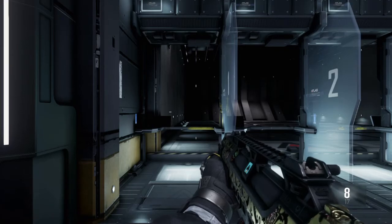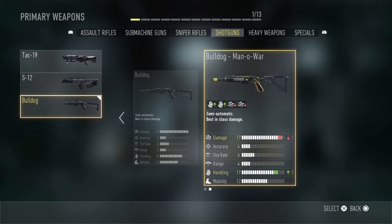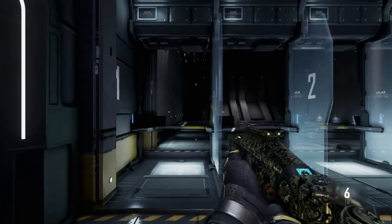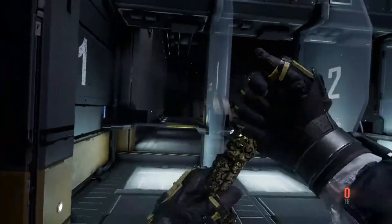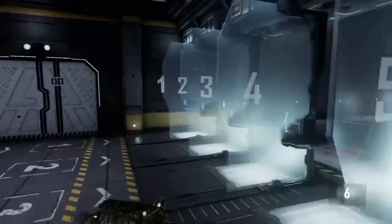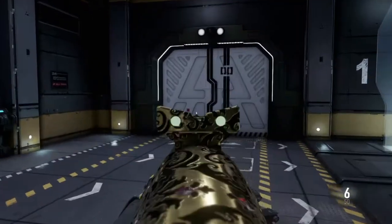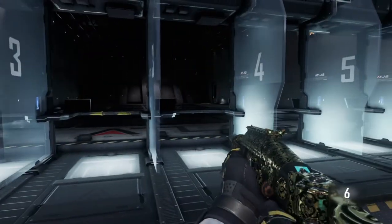And then finally we have the Bulldog, all the challenges complete. The version you get is the Mana War — kinda reminds me of Assassin's Creed by the name. This is definitely the hardest one to get. I don't know why I thought it was gonna be usable, but it really is trash in my opinion. But it's probably the best looking shotgun royalty, no doubt.